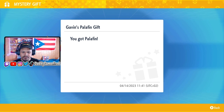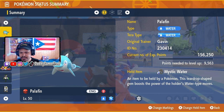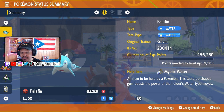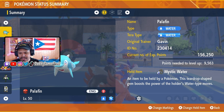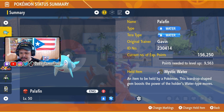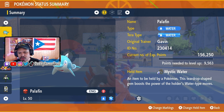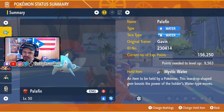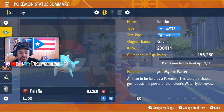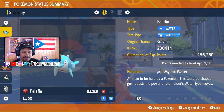Check your Pokemon boxes — this Palfin is a Water/Water type. The original trainer is Galvin. It has the held item Mystic Water, which is a teardrop-shaped gem that boosts the power of the holder's Water-type moves. There's a lot of focus on Water-type stuff with this one.